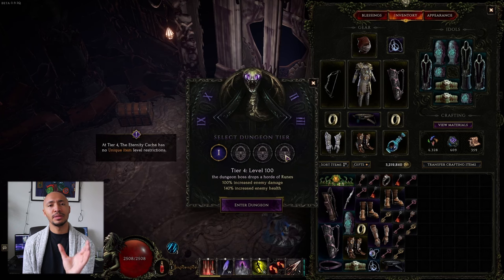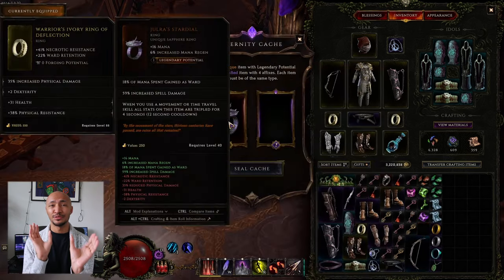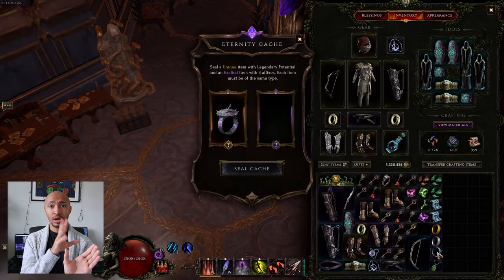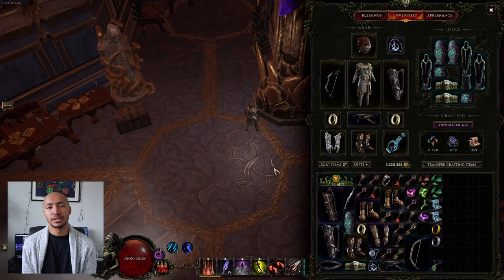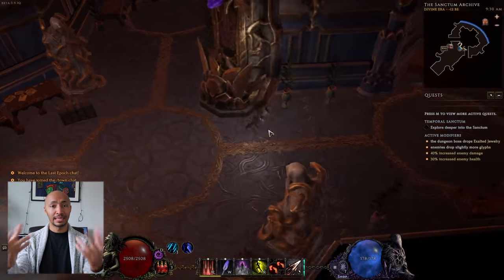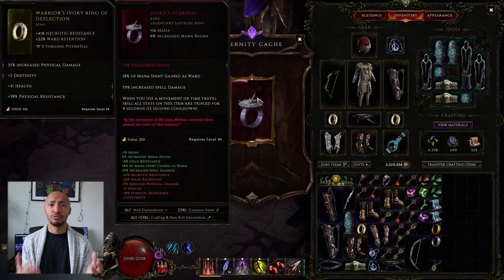Legendary potential means that you can combine the unique item with an exalted item that has four affixes on it. Whatever value the legendary potential is on the unique item, it takes that many affixes from the exalted item once you combine them. You have to go through a certain dungeon in order to access this special mechanic — it's a much more complicated route to creating a truly legendary item than the weaver's will system.